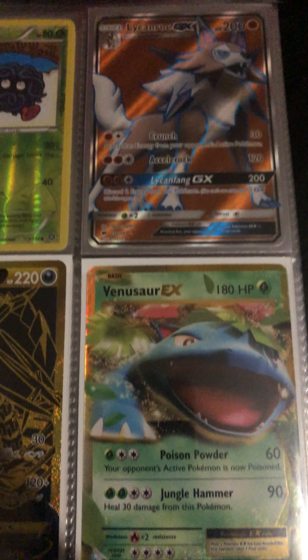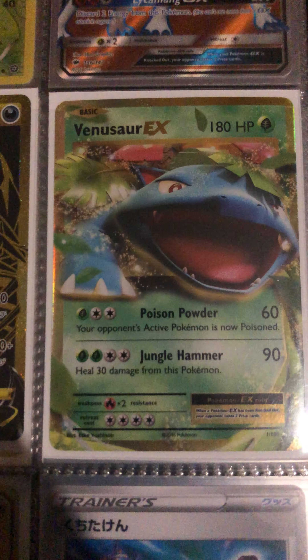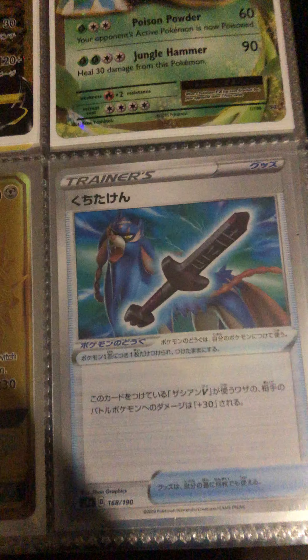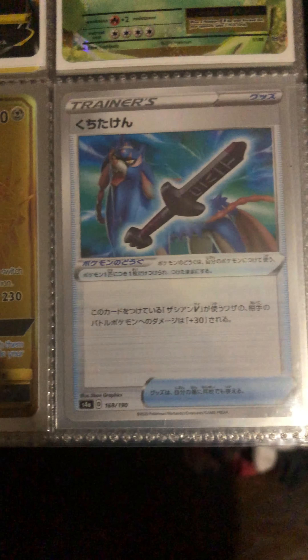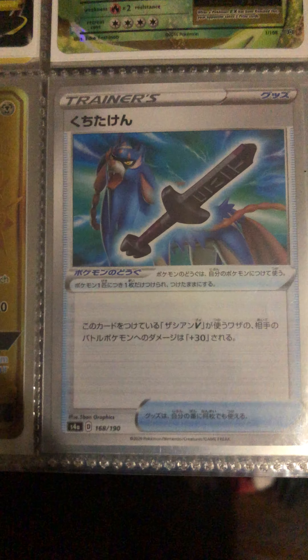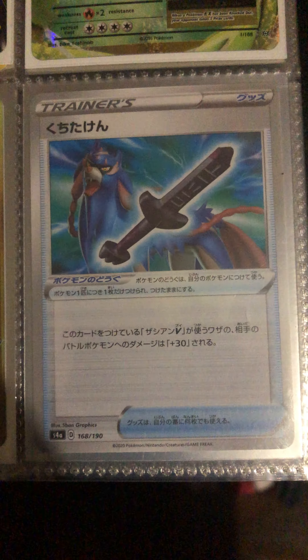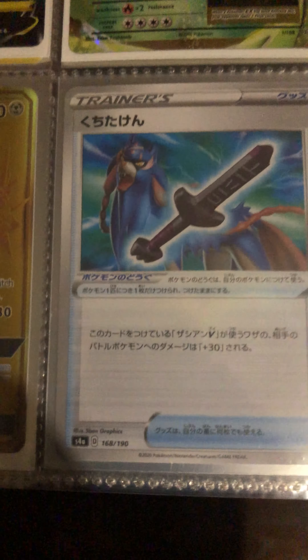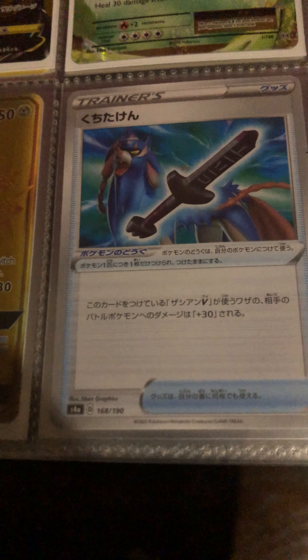Venusaur EX gold card, this one's pretty dope. This card is pretty popular and very rare — I believe it's the Blue Shield shiny from the V-Max Japanese set.